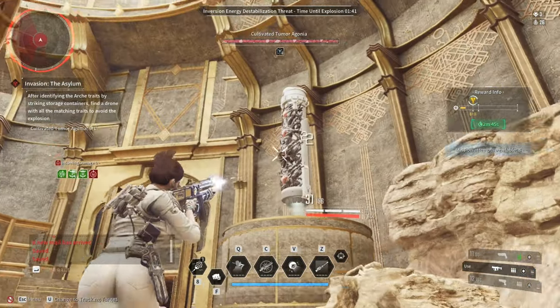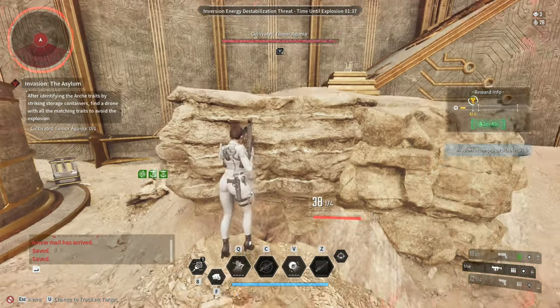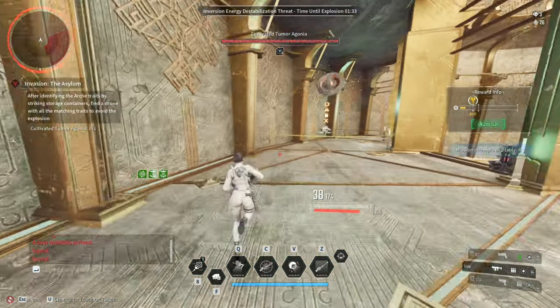Elemental bullets also have special effects. For example, if you use Electric Enhancement or Toxic Enhancement it will actually electrocute or poison the target and deal electric or toxic damage over time.